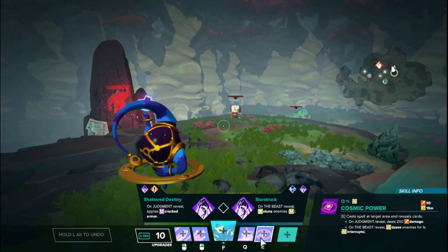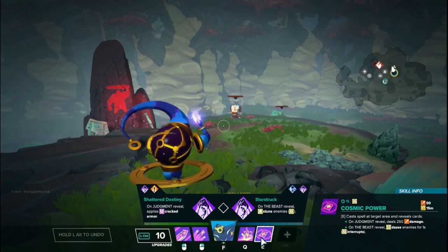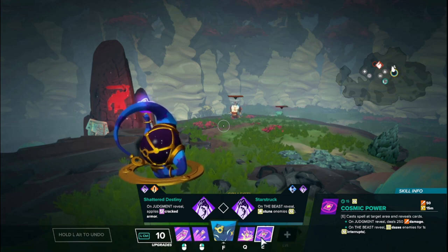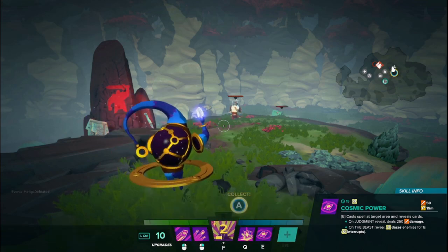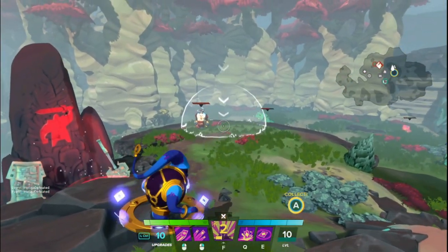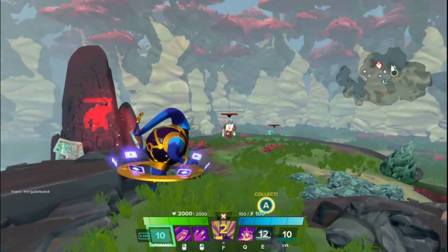Next, we're going to jump to the E, because it ties directly to the left and right mouse buttons. The E is called Cosmic Power. It casts a cosmic spell in the target area that reveals cards, and deals damage in that space to everyone in there. If a target in the space has the Judgment card, they are dealt an additional 250 damage. Or if they have the Beast card, they are given a daze that lasts for one second. The ability has a pretty good range and space, and if you use it without any card on them, it will just do damage on its own — but it's pretty meh.